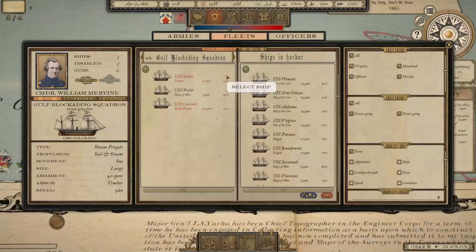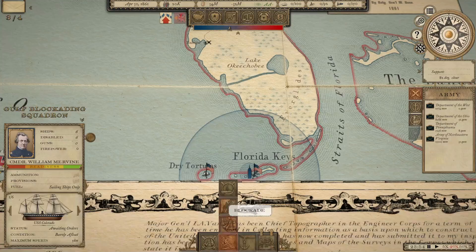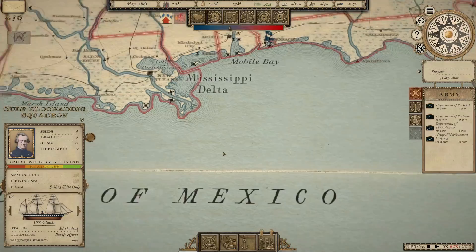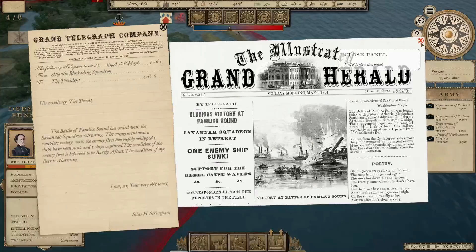The Gulf Blockading Squadron only has three ships — we obviously need to do something about that. Let's drop some new units with significant firepower into it, although it'll take a while. We'll give them blockade orders and send them over. The Confederacy is investing heavily in industry — they just did Industry 2 already. Once this squadron has readiness, we'll send them to blockade New Orleans. New Orleans is by far the largest city in the Confederacy — I think it's seven times larger than the next largest city — and it was occupied by the Union pretty early in the war.